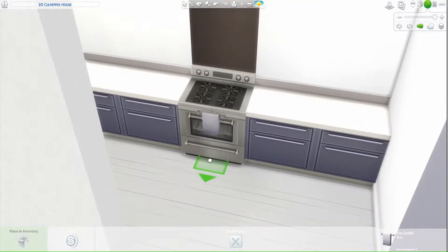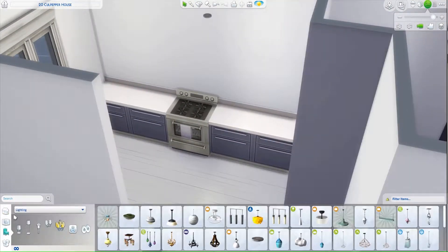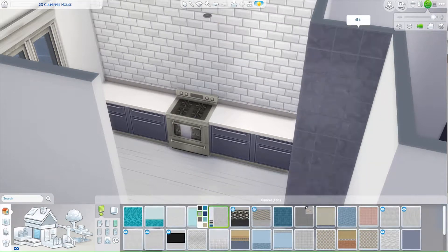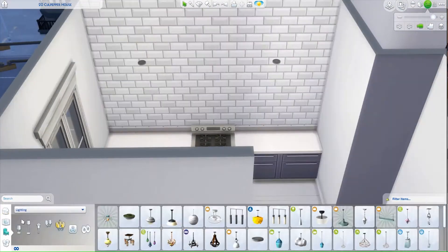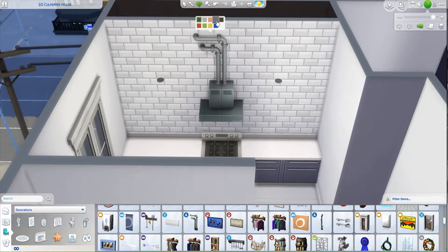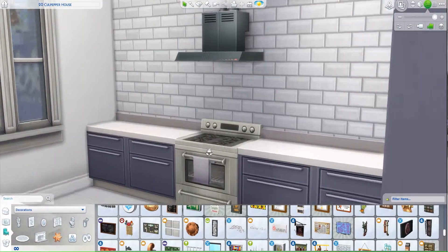It's three storeys I believe, like a lot of the houses there — the canal houses. And it's quite a high ceiling, sort of narrow kind of build. I wanted to put this in an apartment in The Sims as well. I wanted it to feel as true to the real house as possible. So I've gone ahead and put it in this apartment lot in the Spice Market I believe.